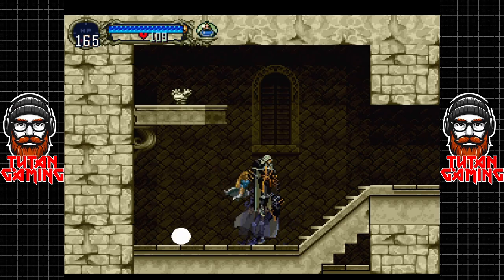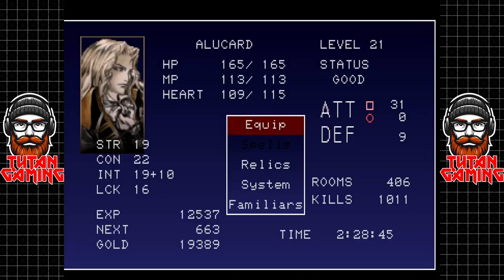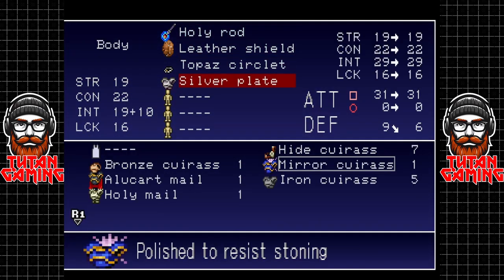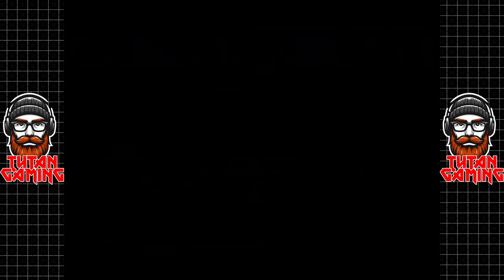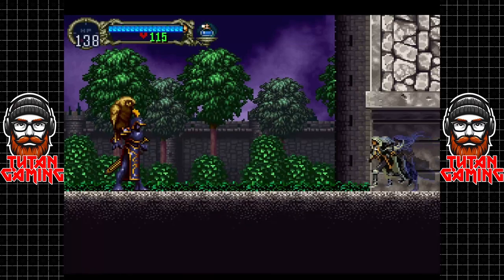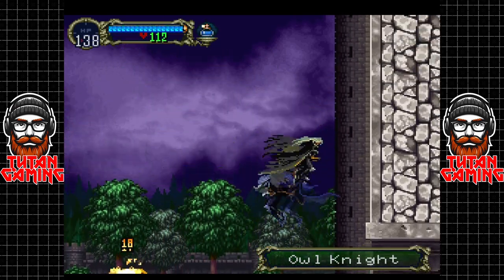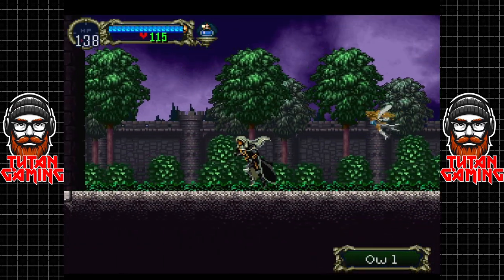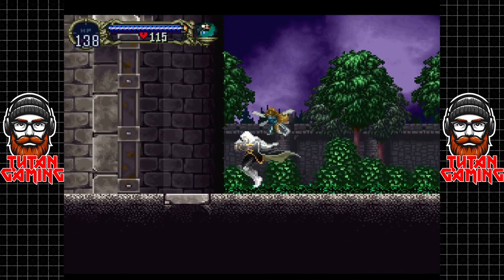Here we grab the holy mail. The holy mail is an upgrade and it's actually significantly better than the armor we had — our defense goes up from 9 to 14 — and apparently it does extra protection against holy attacks as well, which makes sense.